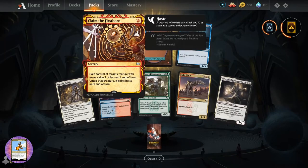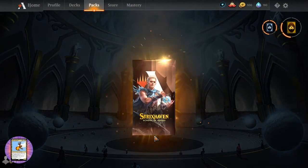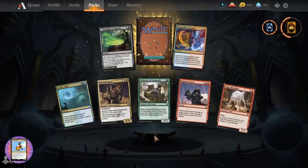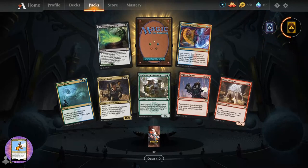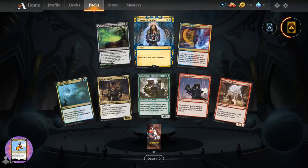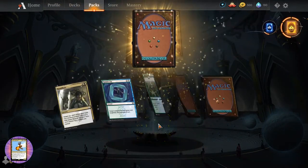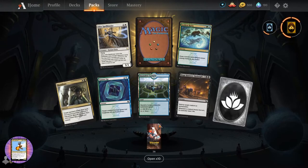Claim the Firstborn - I think we've pretty much got a playset at this point. Tezzeret's Gambit - I like the little Tezzeret there on that one. That's fun. Stylized artwork.